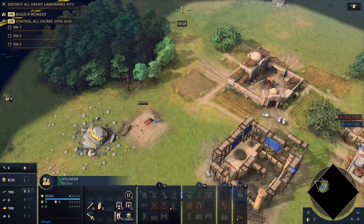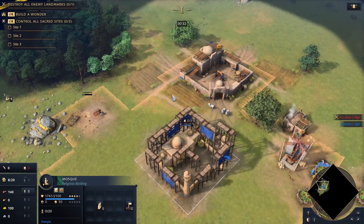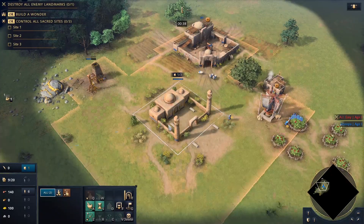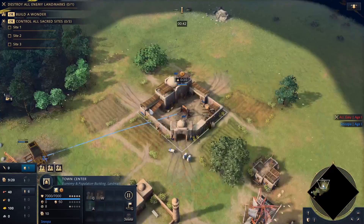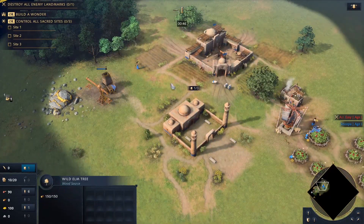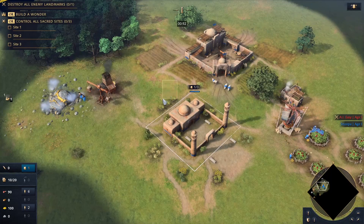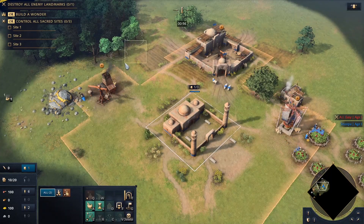The first villager built should build a mining camp, ideally within the radius of your mosque. With this mosque placement I probably could have done a little better — when you're starting your game, you want to assess where your berries, gold, and wood are. If possible, you want your mosque in the radius of all three. If I had placed it closer to my TC, it would have reached the wood line.